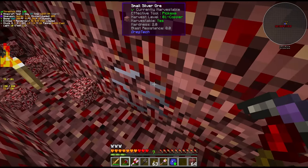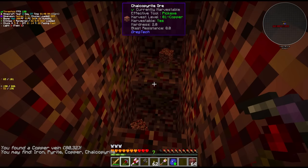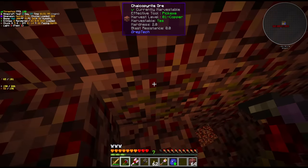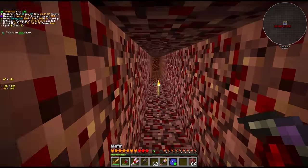Oh interesting - we also get small silver here. Silver specifically we're actually going to need today. We got chalcopyrite - that's not the double yield vein. This is going to be more or less equivalent to the overworld variant. It is a form of copper though. I'm going to keep looking for more and we'll come back to this if we don't find the tetrahedrite.